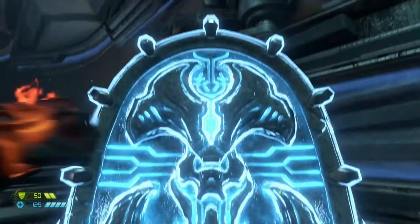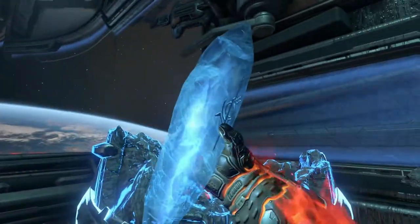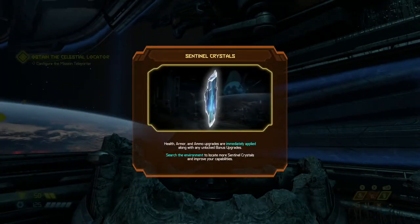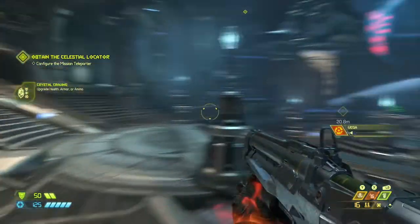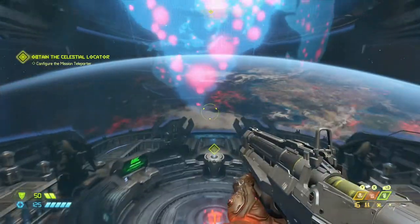So we're going to upgrade health first. Health, armor and ammo upgrades are immediately applied along with any other bonus upgrades. Nice. Portal is activated and ready when you are. Let's go.